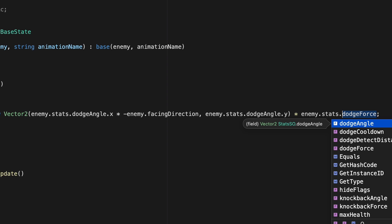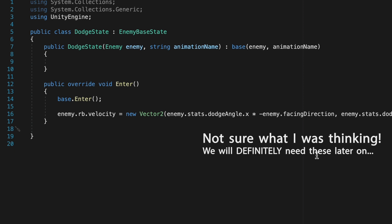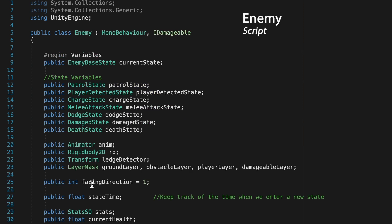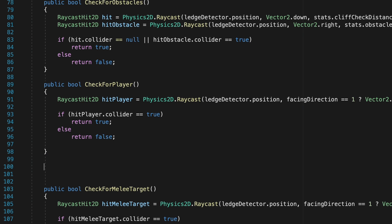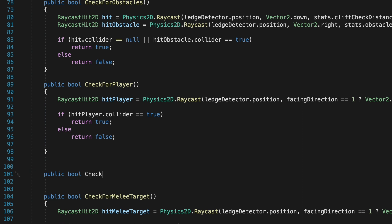Upon entering the state the enemy will dodge backwards. Now we need to tell the enemy when he should dodge. There are three situations: while charging, when he first detects the player, or while patrolling if the player drops from a platform. Let's pop into our Enemy script and create a new public bool method called CheckIfShouldDodge.